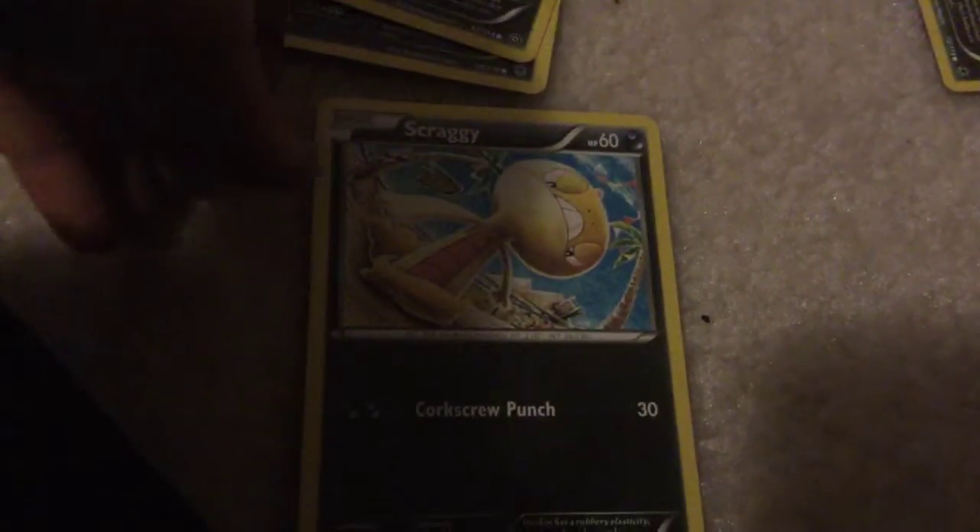These are the Dark types. Scraggy - Corkscrew Punch: 30 damage.